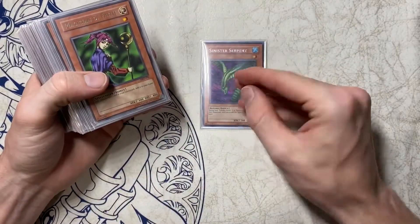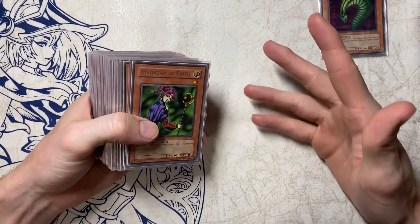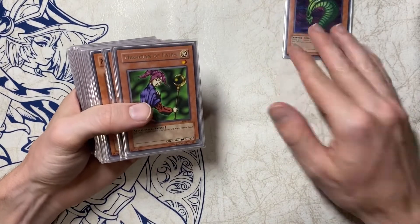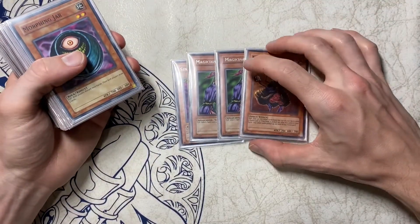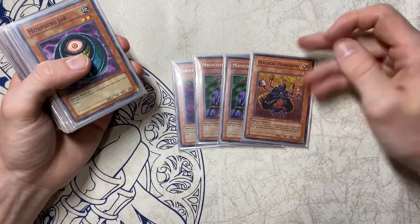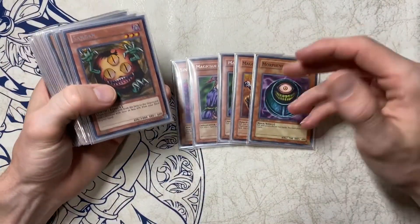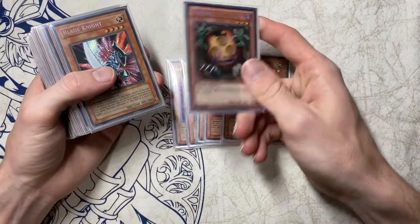So to start off the deck — Sinister Serpent. It's pretty self-explanatory; it's Goat control, and I'd say mine is close to standard. I just have some tech cards I personally like but for the most part it's a Goat deck in Goat format. I play one Sinister, two Magician of Faith, and one Morphing Jar. I might play two Merchant but I never really see it and I never miss it — I don't want too many flip cards since I also play two Dekoichi. Morphing Jar is just amazing.